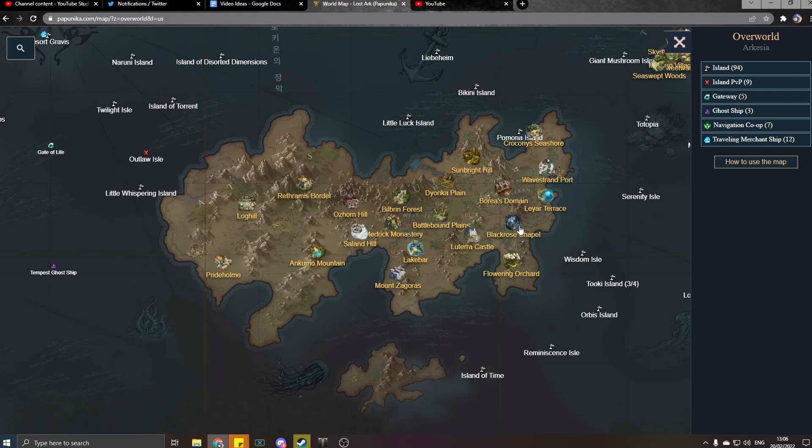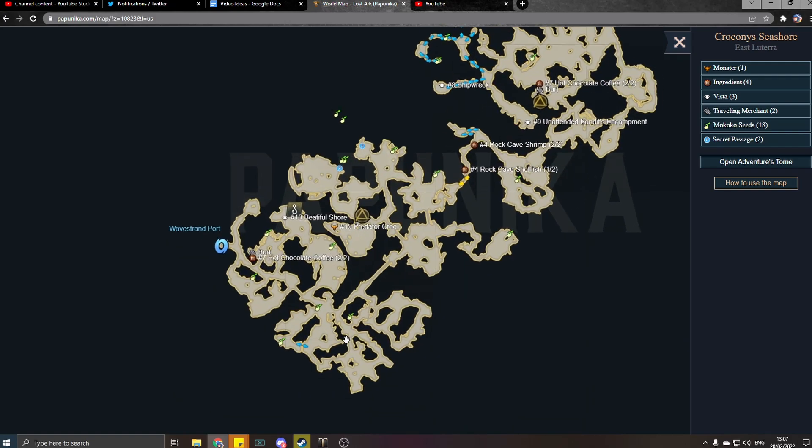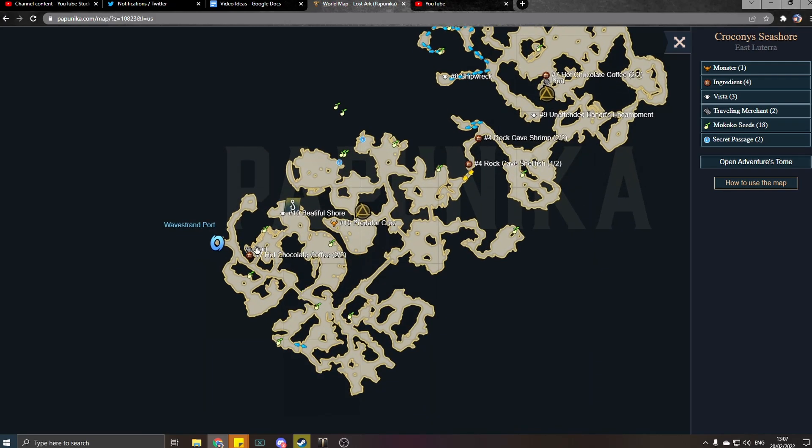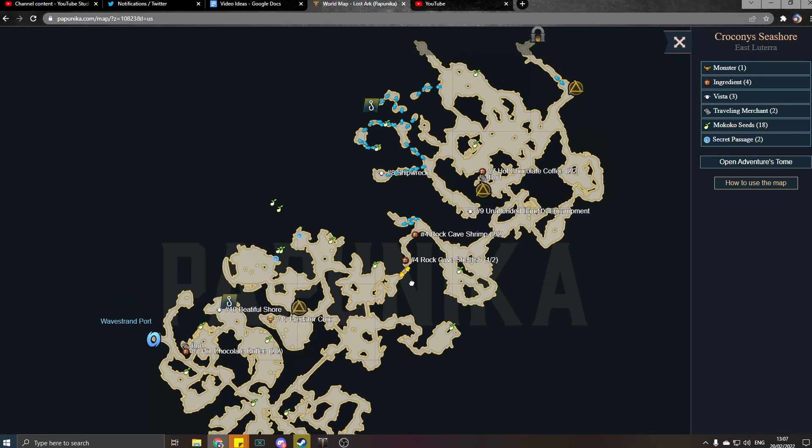Even inside some dungeons. Let's have a look over here — you can see all the different things. You can see all the seeds, you can see all the stories, you can even see all the tripods, the elites, and then even in the dungeons you can see where things are in there.